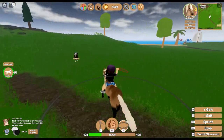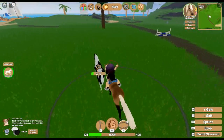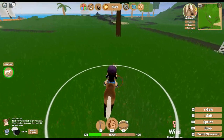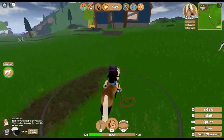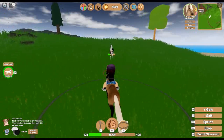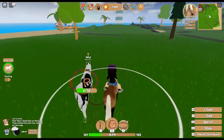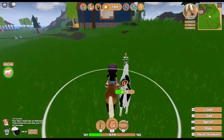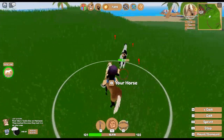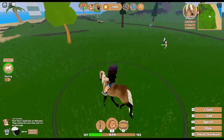After we catch this, we'll just go back and go to our island and talk about stuff. Let's just keep catching this horse — it takes so long. Alright, come on horse, let's go! Okay, we caught the horse. It's a black topiano.